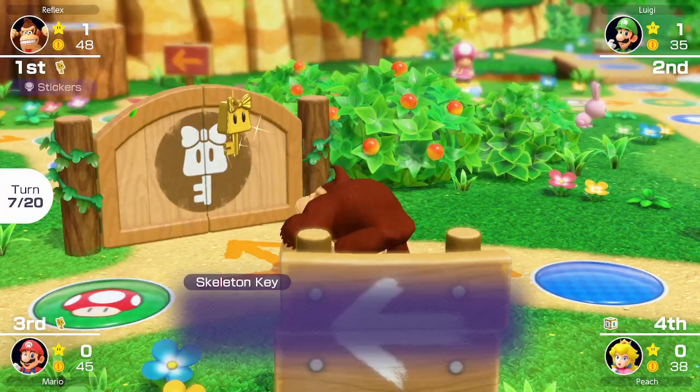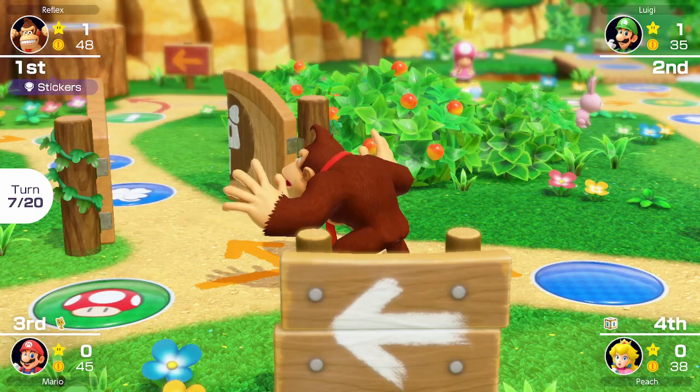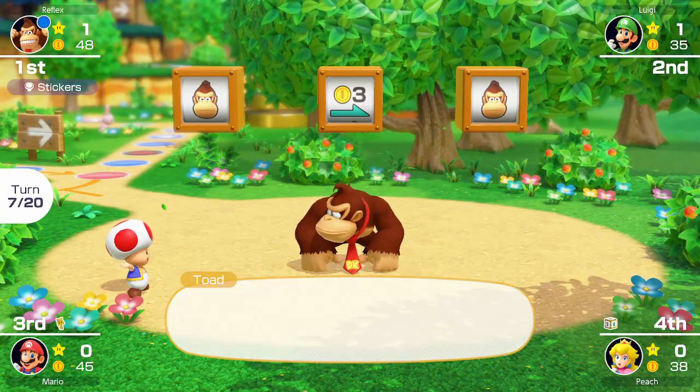Chance Time in Mario Party Superstars gives you a fair amount of control over the rolls. There's enough to consistently enrich the user, but there will always be a slot that's up in the air. The character die always starts on the face of the character that landed on the space, and it rotates between characters in the turn order.